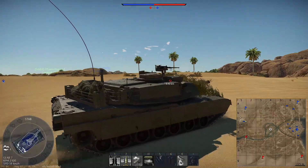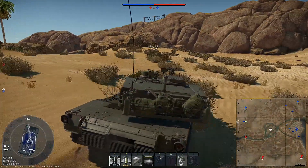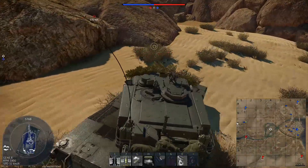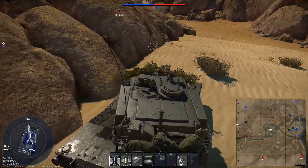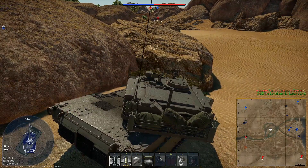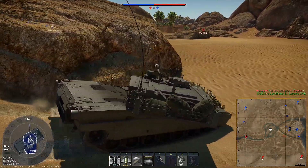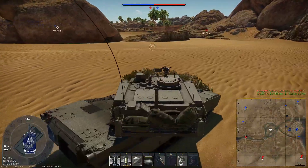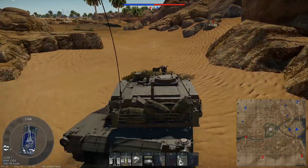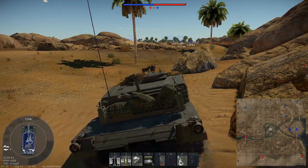The M1A2 is armed with the same 120mm M256 smoothbore gun as the M1A1 and has access to the same ammunition of APFSDS and HEATFS. The M829 APFSDS round is still an excellent anti-tank munition, boasting the third highest penetration figures out of any sabot round in the game, at 493mm of flat penetration at point blank, decreasing to just 458mm at 2km. Its angled performance is also excellent, penetrating 284mm of armor at 60 degrees point blank and 264mm at 2km. It is sufficient to reliably engage any vehicle in the game frontally. The M830 HEATFS shell penetrates a meager 480mm of armor and is not recommended after unlocking the M829.